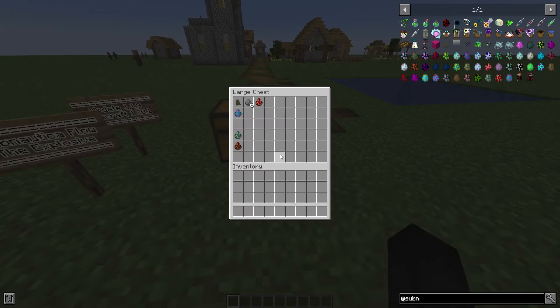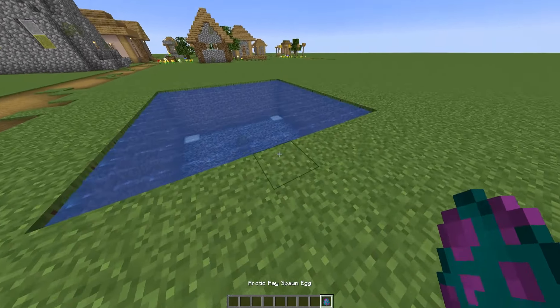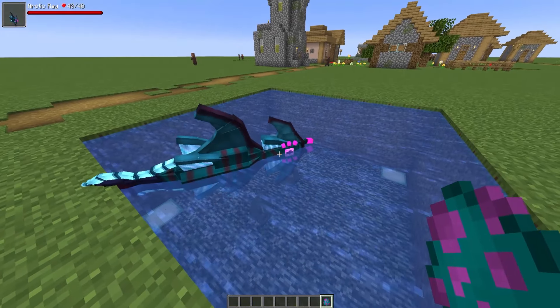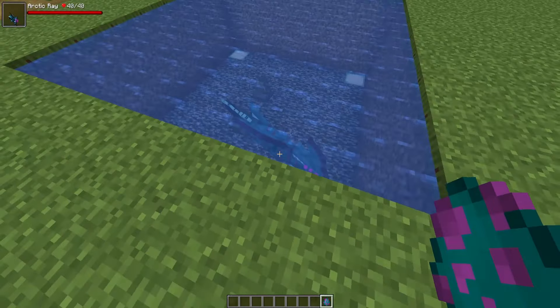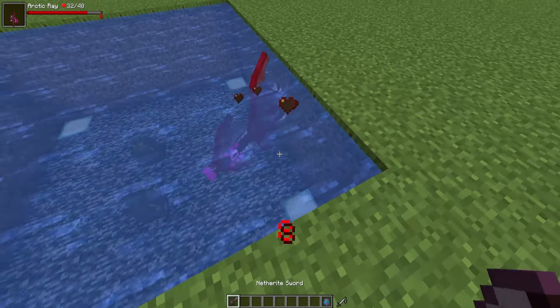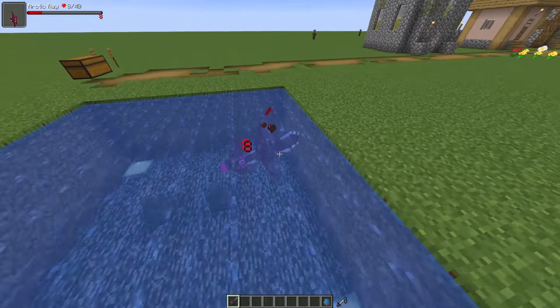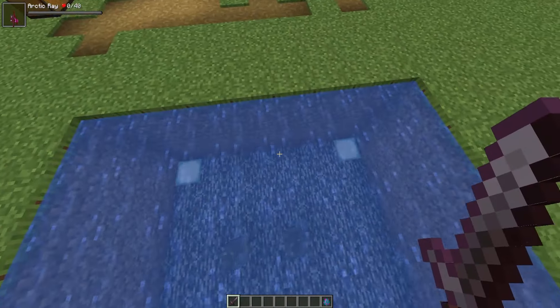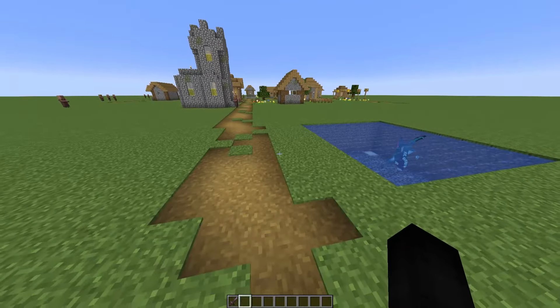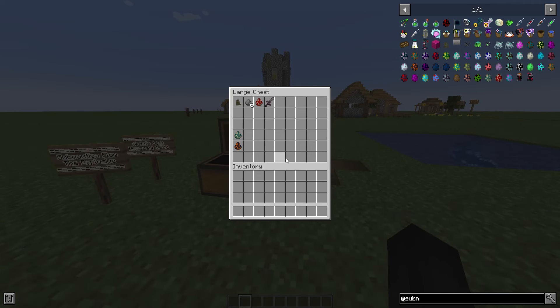Other things added in this update is the arctic ray. Not really any information about it, but here's what it looks like — a very beautiful fish. It has 40 health. I'll kill it with a sword to see if it has any drops, and no, it currently does not have any drops, so it's just a fish in the water.